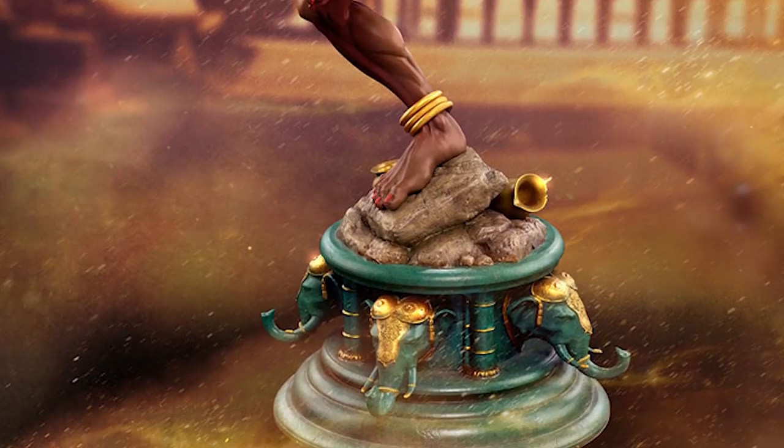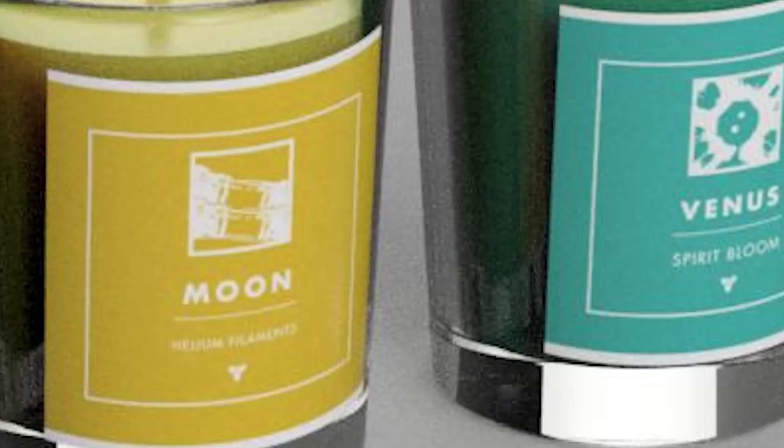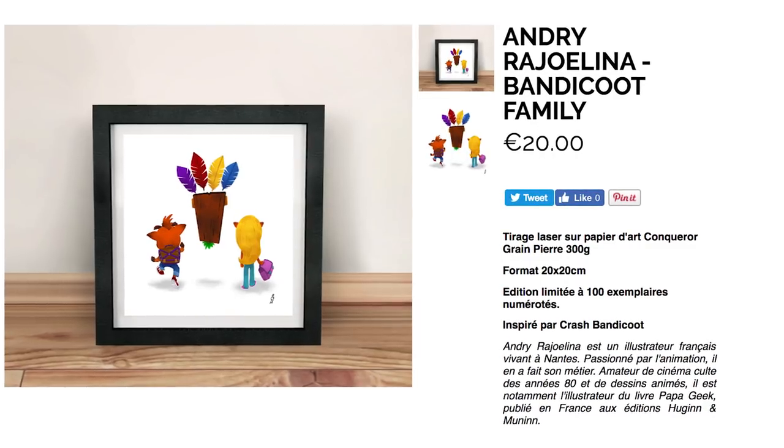Then set the stage and the mood by lighting some Destiny 2 Lightgiver scented candles — a set of 5 which includes Earth, the Moon, Mars, Venus, and the Dreadnought. If your walls are barren and lonely, dread not, because these video game family prints are here to help.